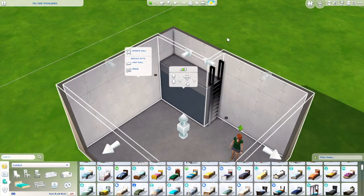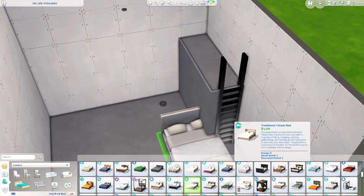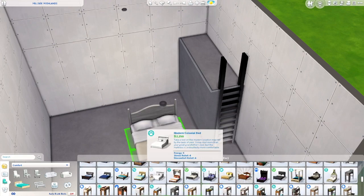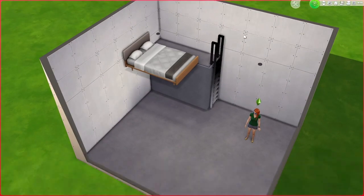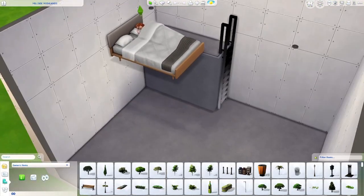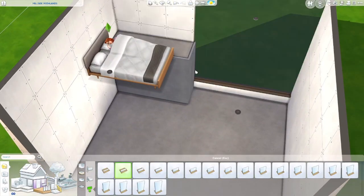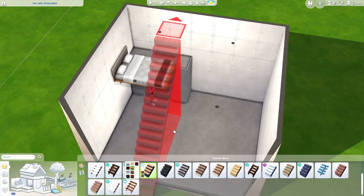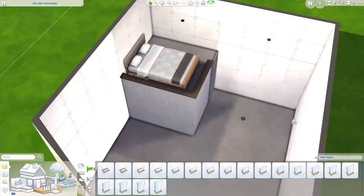I used the highest wall size so that everything fits, and then I picked out a bed that I like — it took me some time because I'm very picky when it comes to beds. Then I just lift up the bed with the nine key on the keyboard. If you activate bb.moveobject, you can lift items with the nine key on your keyboard. I lifted the bed and as you can see it's usable now. I also got rid of the ladder.